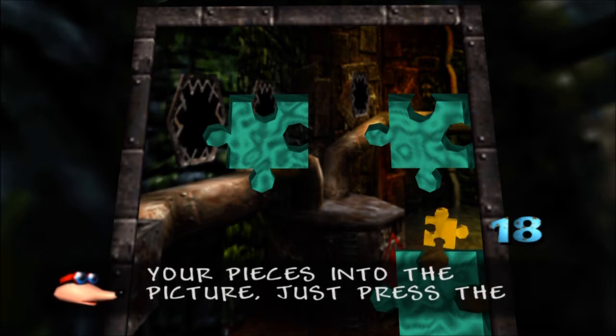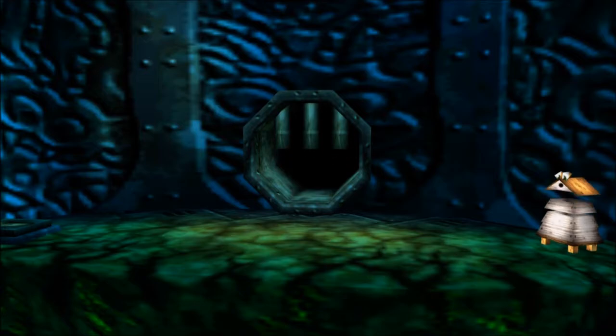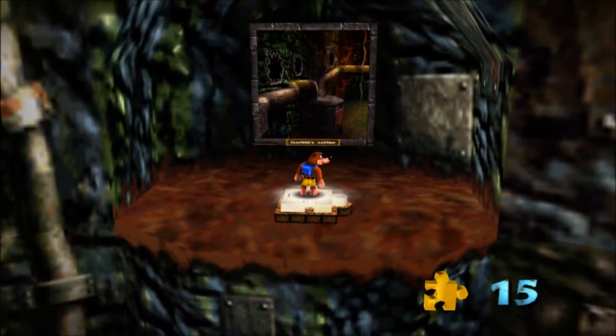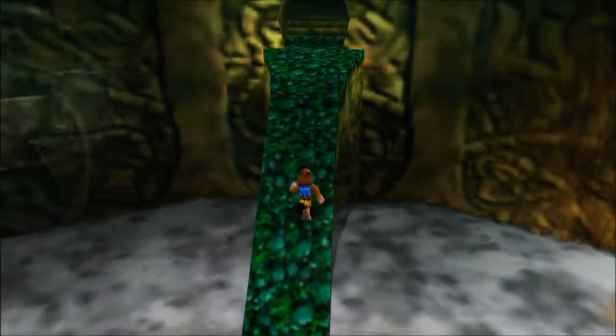Bottles is going to give us a little hint: if you want to fill in all the pieces in the picture, just press the right trigger. Then we can open up the brand new level way over here — we haven't even seen that area yet. I need to turn my audio down because it's super loud. Anyway, that is Clanker's Cavern, so we have just opened that up, but there are a couple things I want to do before we even go in there.